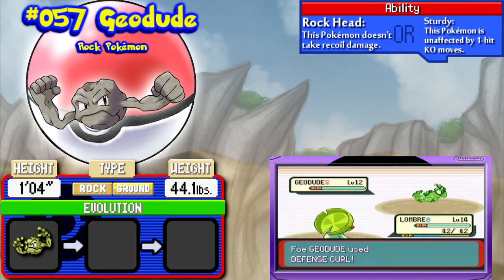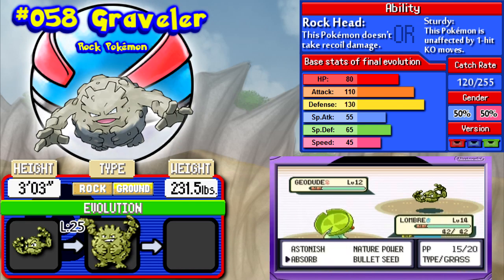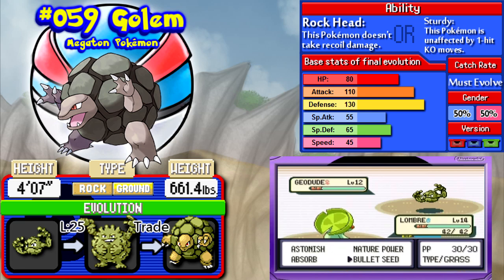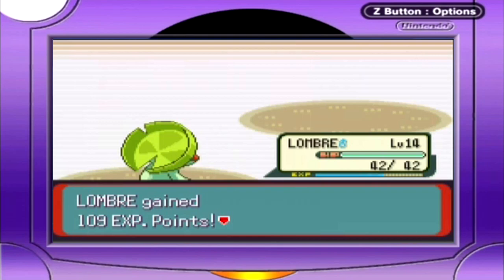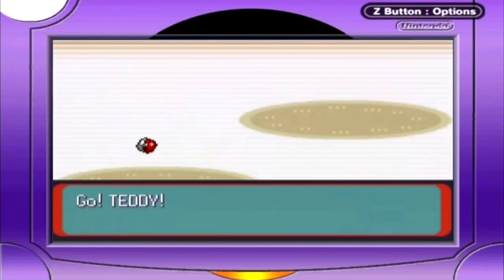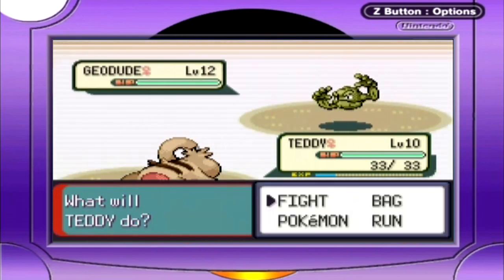Rock Tomb is the main attack she's going to use in this battle. It does a lot of damage and it always lowers your speed — it's kind of a way of making up for rock types' general slowness. Geodude is very defensive physically, but it has a lot of weaknesses. When it evolves into Graveler, it continues to be really defensive. To get its final evolution Golem, you need to trade it. Golem I used to think was really good back in Red and Blue, but rock types seem to keep getting nerfed by an overflow of water Pokemon. If you're playing Ruby and Sapphire, she will not have a second Geodude — instead she'll have one level 14 Geodude.